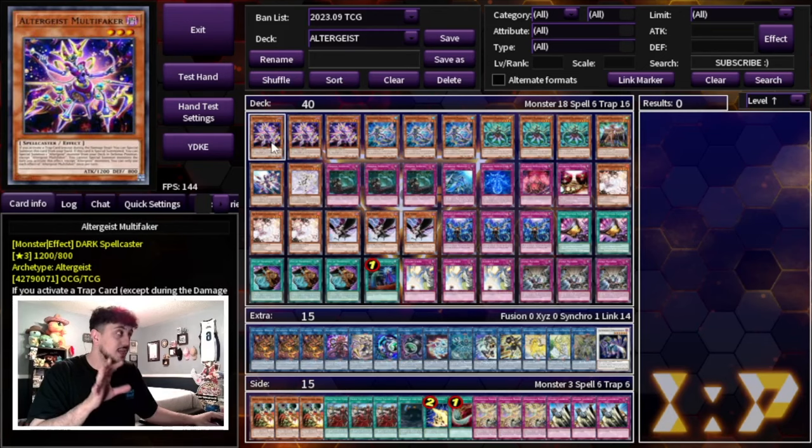That's it for the deck. I think this deck low-key is very strong in today's format — it's something I don't think a lot of people are going to expect, and when people aren't prepared for a deck, that's when it shines the most. That is my take on Altergeist for the December 2023 format. I think this deck can still be very competitive. Yes, it's a rogue deck that people won't expect — but use that to your advantage. Snowball with the deck and you can win a lot of games.